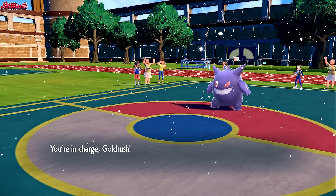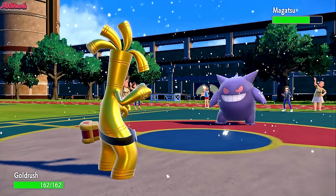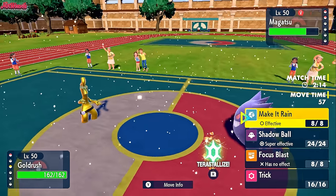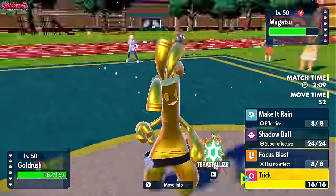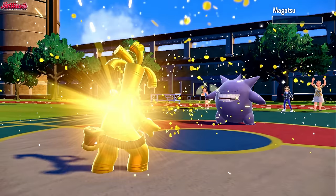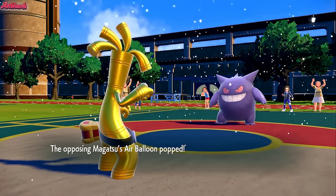So we go into Gholdengo now and we just go for a Make It Rain — it's the best move we've got. We're Choice Scarf, so we can outspeed them. Take out the Gengar with Make It Rain, and that is going to be it for the Gengar.